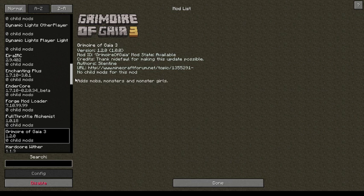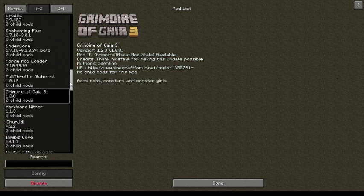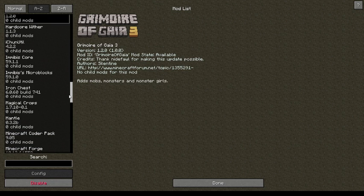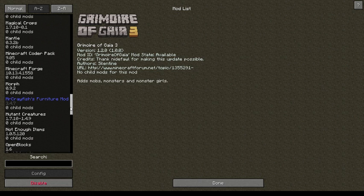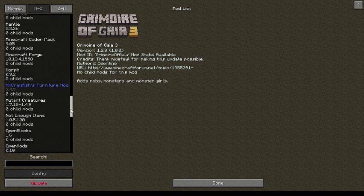Grimoire of Gaia, so lots of crazy mobs wandering around the world — Dragon Girls in the end, Werecats, random stuff like that. Iron Chest. The Morph mod, always a favorite of mine. Mutant Creatures — that's gonna be fun.